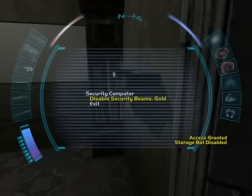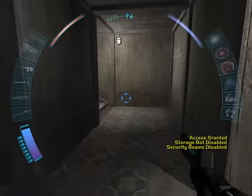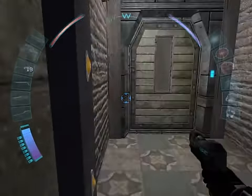Disable storage. That's probably the one that blew up. Disable security beams — there are apparently gold security beams around here somewhere. And they're the ones that kill you the second you walk through them.